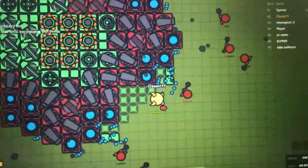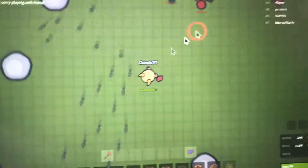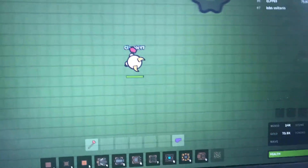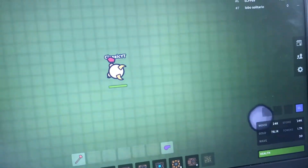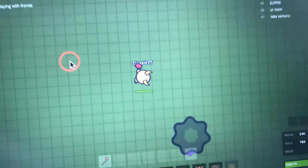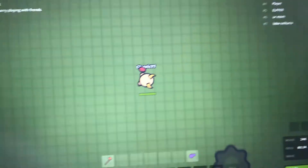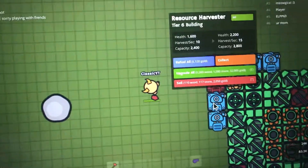There's a base next to me — kind of a neighbor. There's a base over here, and I don't know why they did this. I think they left or deleted their base. Yeah, they probably deleted it.